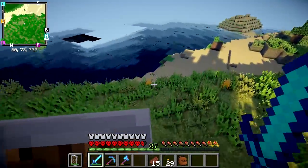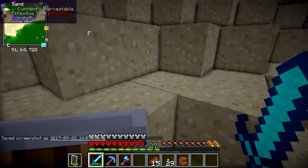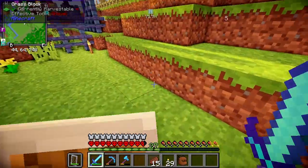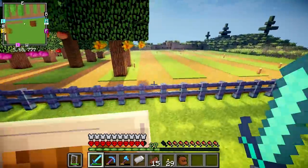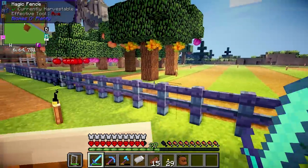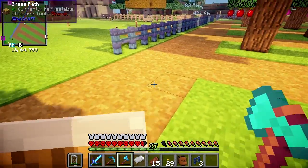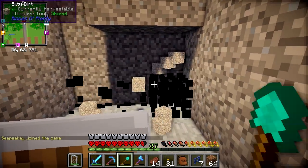It needs to be level with the water surface, which is at level 63. We're at level 64, so only one bit lower, which is decent. I think I'll have it somewhere over here — I'm gonna have to cut through the orchard, so this water will have to go through the center of it, which is okay. We'll have a little bridge over it, so we'll be fine.